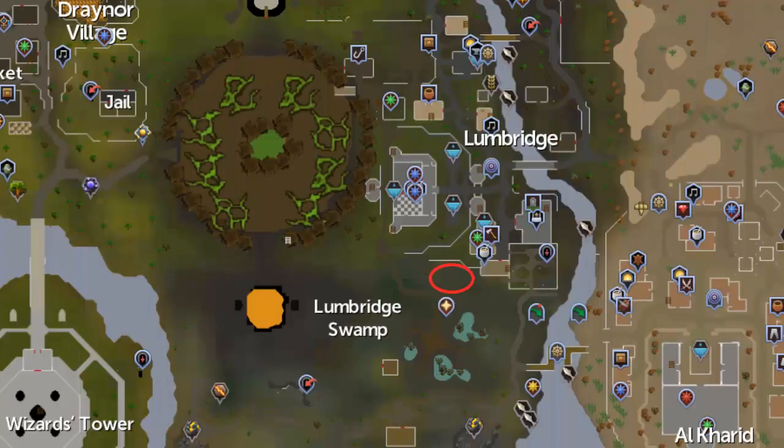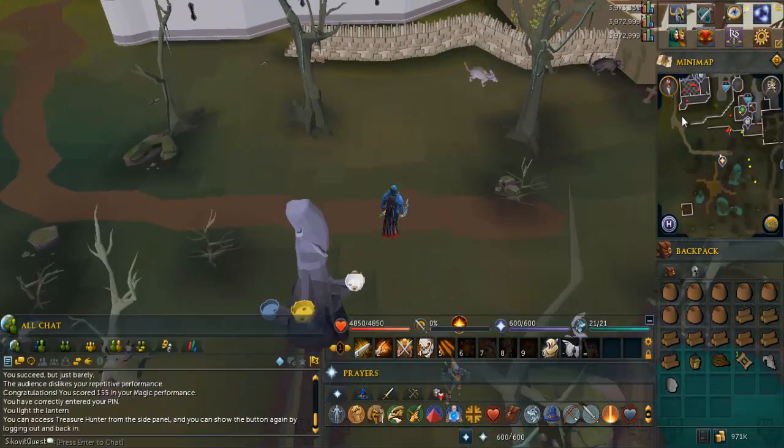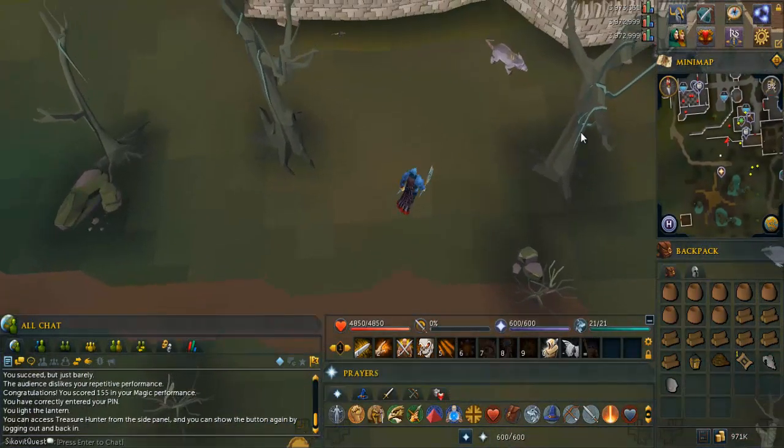Now head to the area on the Lungbridge swamp, circled in red on this map. Kill a giant rat and pick up the giant rat bone.